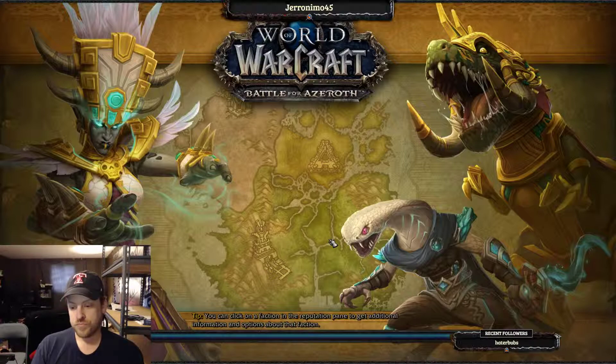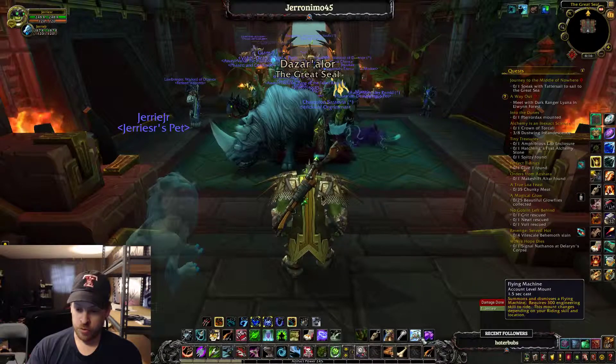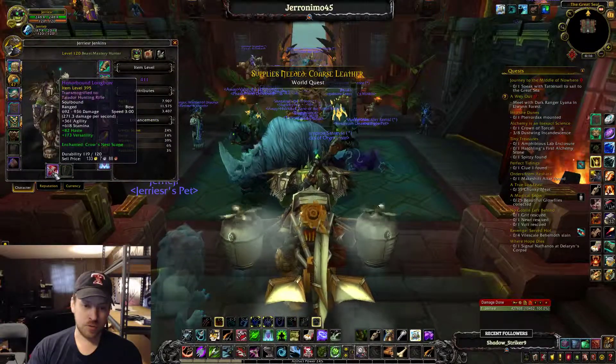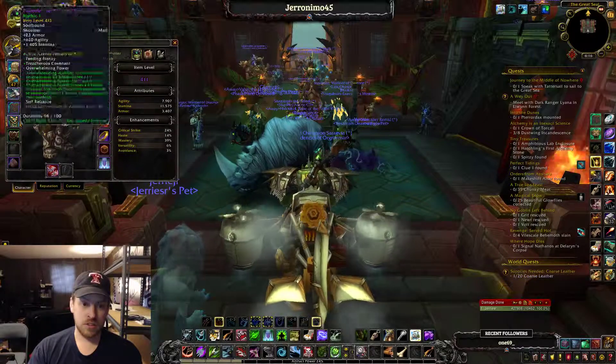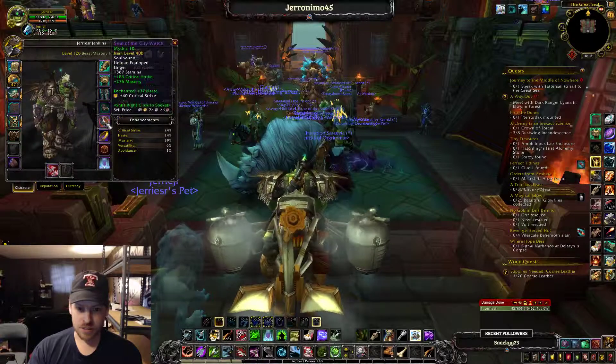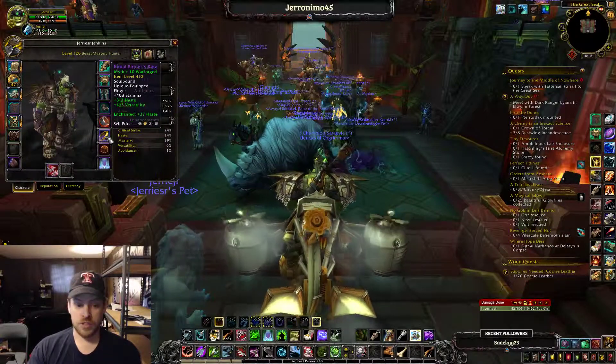I really would like a gun or bow on my hunter. He's actually my best DPS right now according to Sims, even though he's lower item level than my death knight. My death knight's item level is a little bit inflated because he's got two 425 rings.